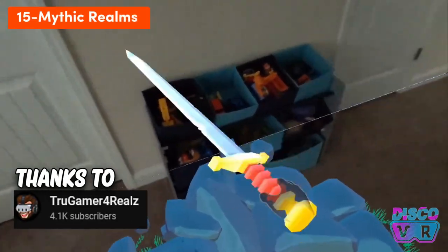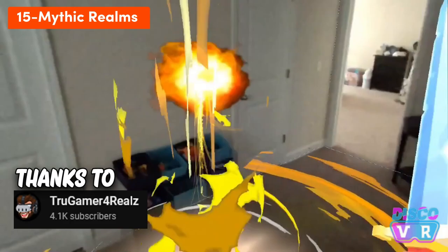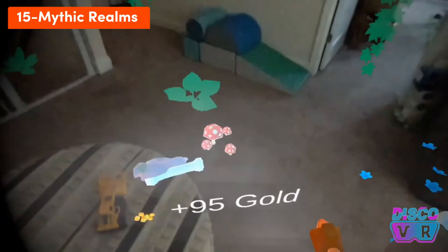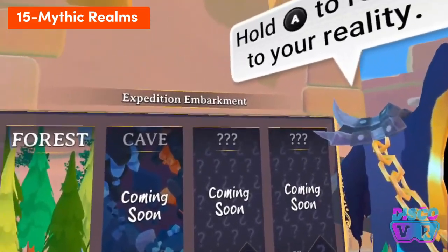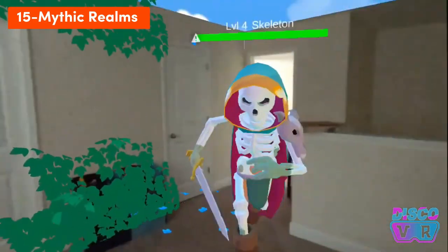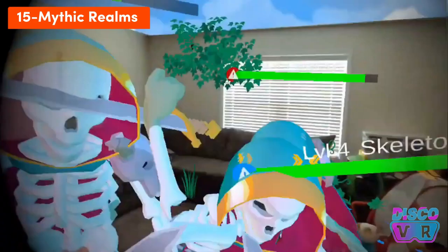Mythic Realms claims to be the world's first mixed reality RPG game. It allows you to go on quests in your own physical location. An interesting feature is that actual virtual reality is also integrated in some parts of the game, which gives you the best of both worlds. And this game is free.